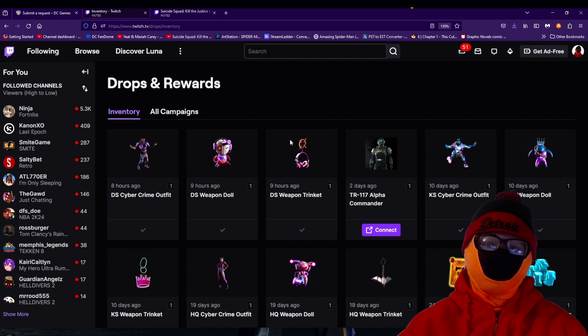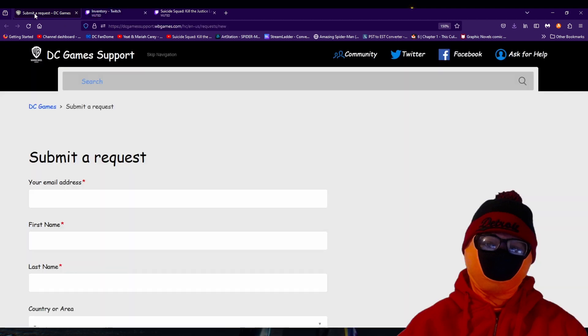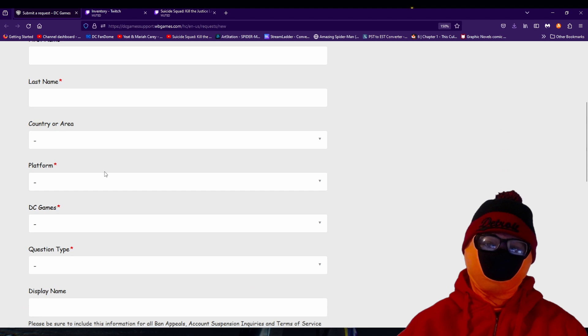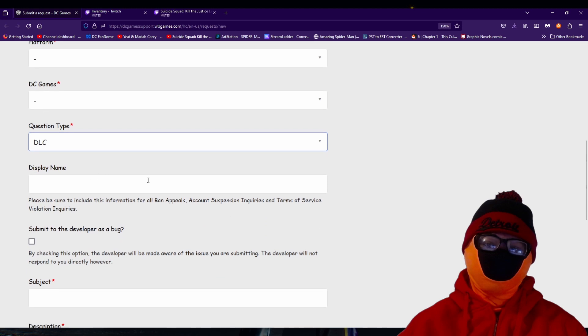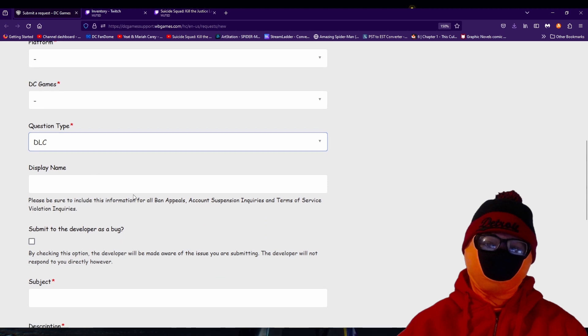In order to rectify this, all you've got to do is hit up WB Games Support, submit a request, fill out the forms — your email address, first name, last name, country, area, platform, DC games, questions. Make sure when you get down to question type you put in DLC. Put your display name and account name. Make sure you click 'submit to the developer as a bug' so that by checking this option the developer will be made aware of the issue you are submitting. They won't respond to you directly, however, but they will get the notification that this is a bug that players are dealing with.